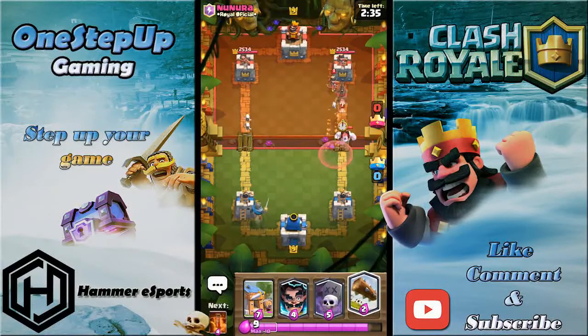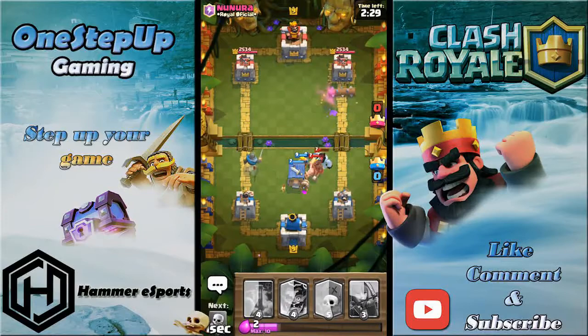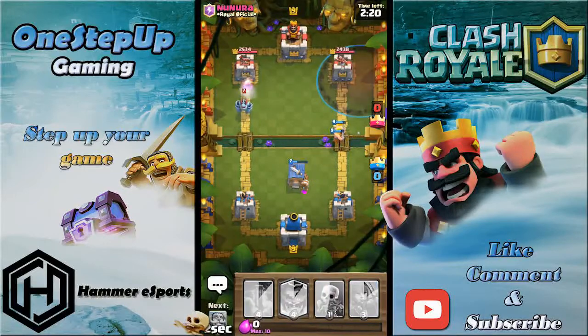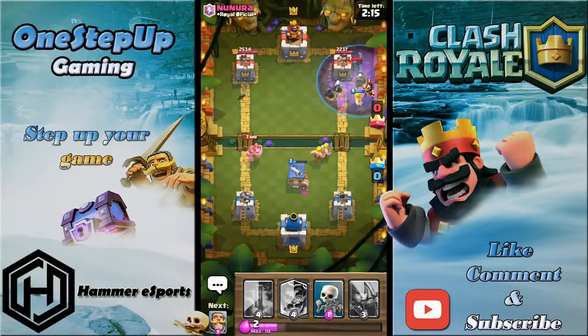I prefer playing the graveyard instead of any other card for the win condition. I'm gonna log if he plays a hog rider — okay, it hits the hog. Now I'm gonna hit the princess plus the tower — that's pretty good, but the hog rider got quite a bit of damage. I'll play graveyard aggressively.